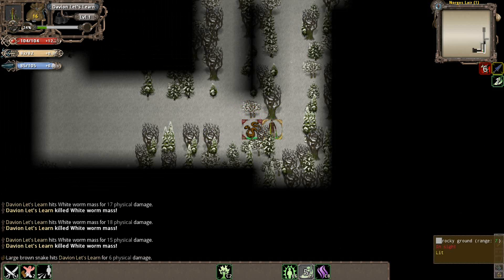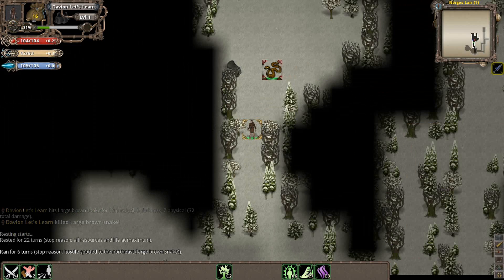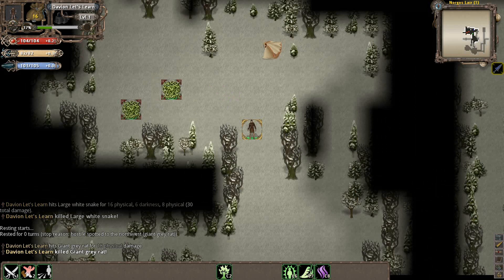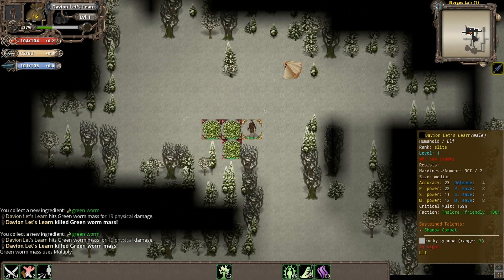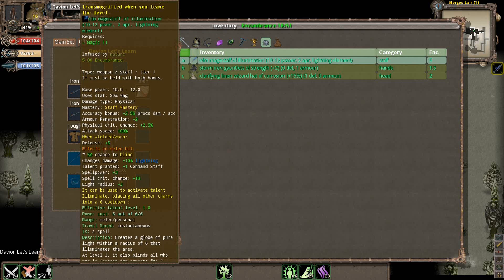This white worm mass is also a multiplying enemy, but it multiplies before you start attacking it — that's its feature. For the most part, all the stuff I'm fighting here is really easy. In the starter dungeons you shouldn't have too much problem, but you should be careful — sometimes you'll find high-level monsters or ones that are just more tricky to fight. We also found an item on the ground — much like in other roguelikes, you can find items to make use of. We'll actually equip some of this stuff.